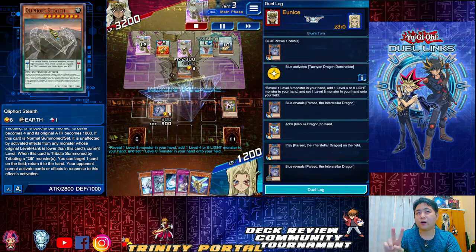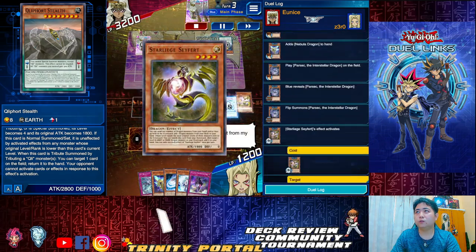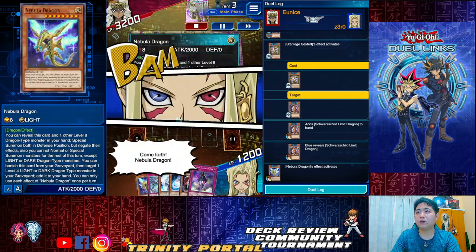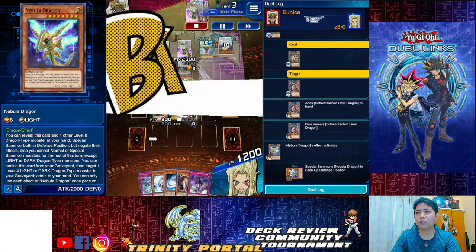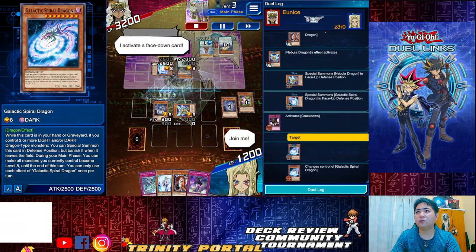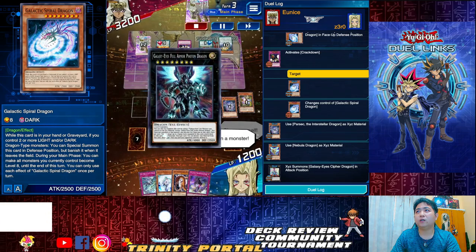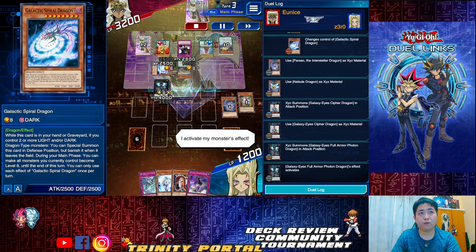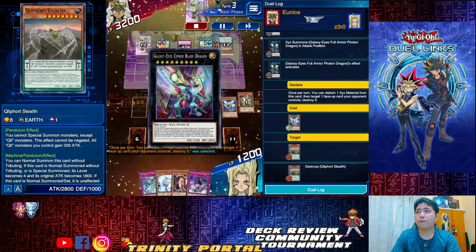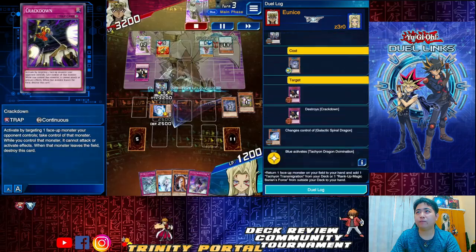My turn again. The skill activates once per turn, twice per duel. Return Limit Dragon, summon Nebula and two monsters on the field, summon Galactic. Crackdown would snatch it over. Go straight to Cypher, then Photon Armor — break one face-up card, breaking the Stealth Blade, destroying Crackdown, getting back the monster.